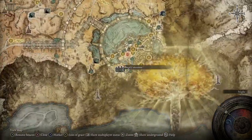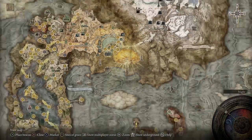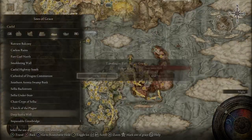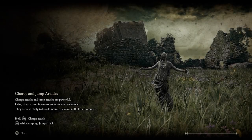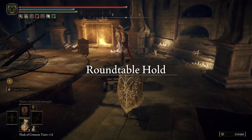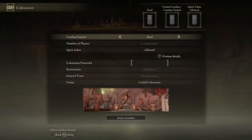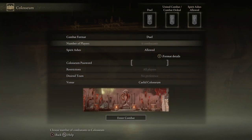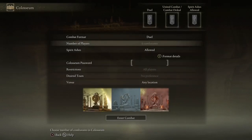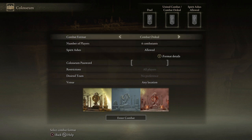So you've got your Caelid Colosseum, your Limgrave Colosseum, and your Royal Colosseum — those are the three so far. There will likely be DLC and more content down the line. From the Roundtable Hold you have access to every single Colosseum and can queue into any location from there, which is pretty cool — so you don't need a preference unless you specifically want to fight in a certain atmosphere.